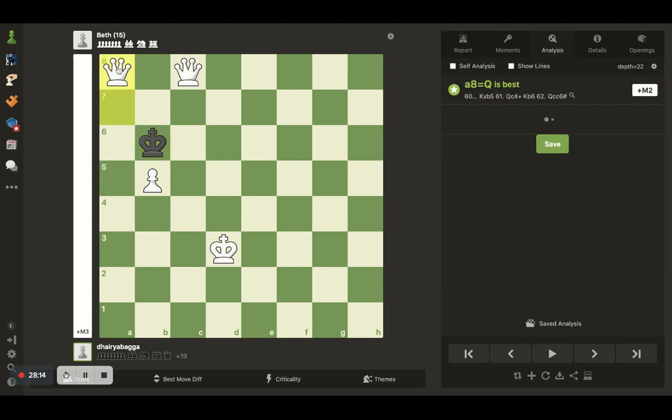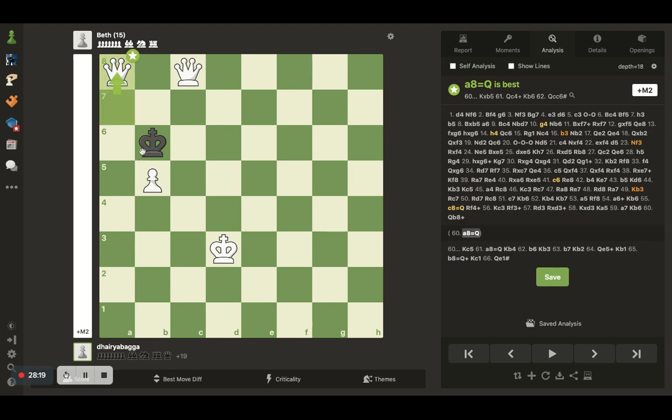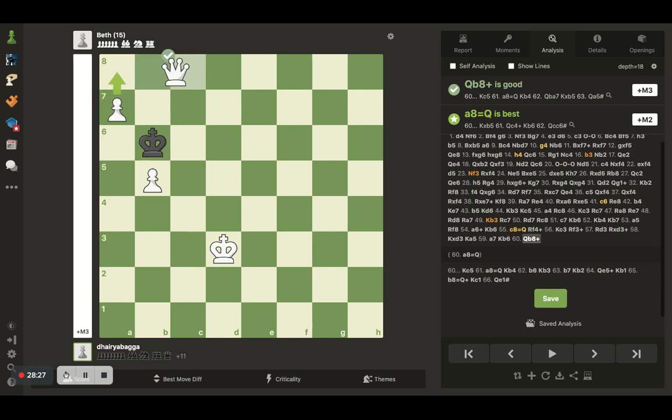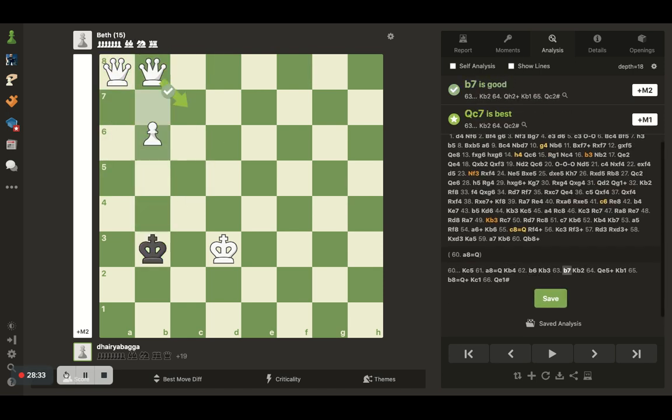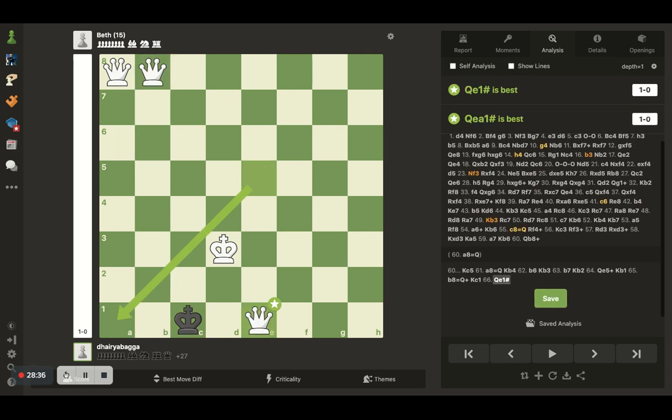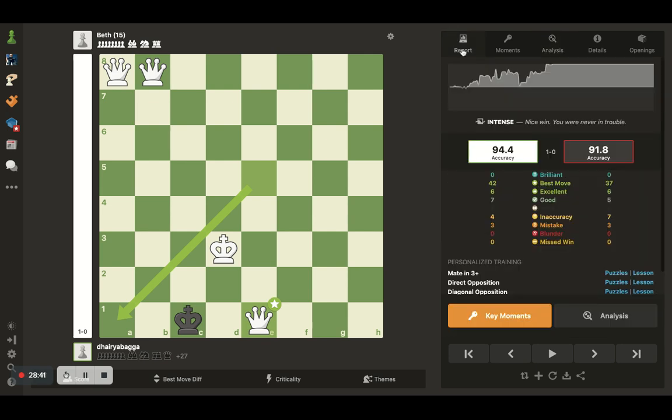Had I promoted my queen there, it could have been a disaster. Actually she could have taken on the pawn — I just for a moment thought it was a stalemate, but it wasn't. Eventually we got three queens on the board and checkmated Beth Harmon at age 15. But 1880 is a good level of computer engine to defeat. I'll try the 2400 level next time — do check that out as well. Do subscribe to the channel if you haven't already. Thanks for watching, take care, bye bye.